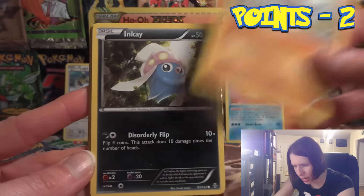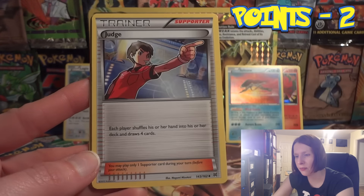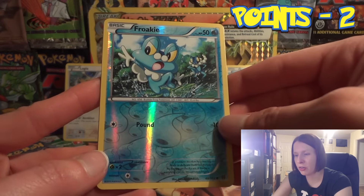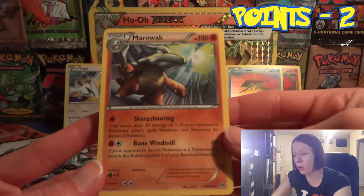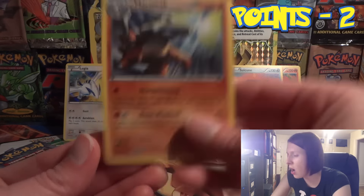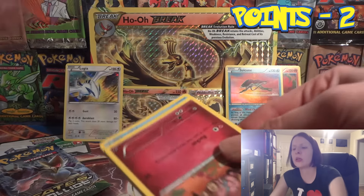We have a Pancham, Inkay, Swinub, Starly, Fennekin. Pulled a Judge and a Town Map, Buddy Buddy Rescue, and a Marowak — a non-hollow rare, so no points. This isn't the Marowak I'm thinking of; I think the one I'm thinking of is the Ability Marowak that does something against Night March — breaks out of Trainer Lock or something like that.